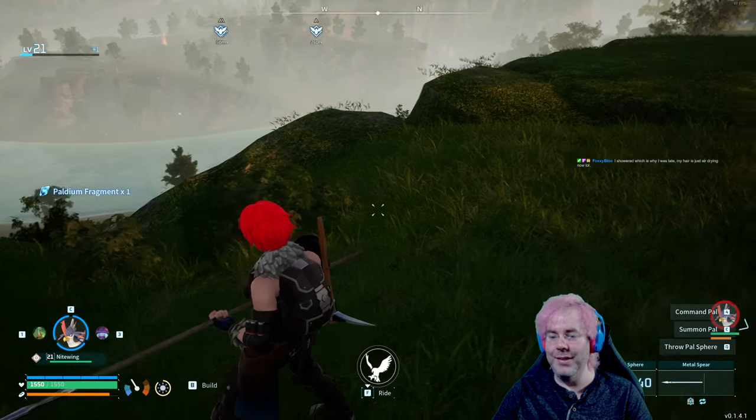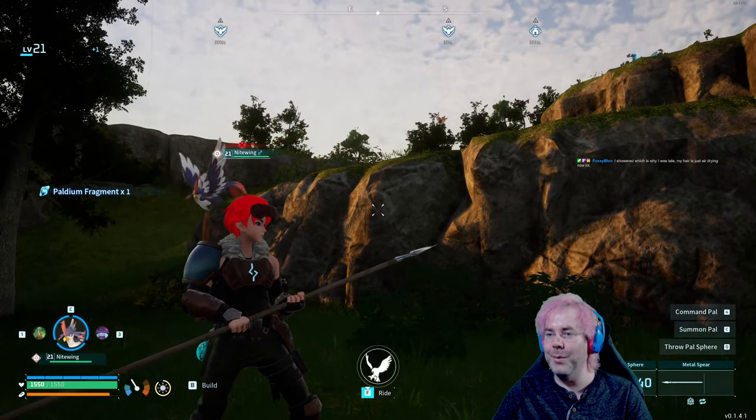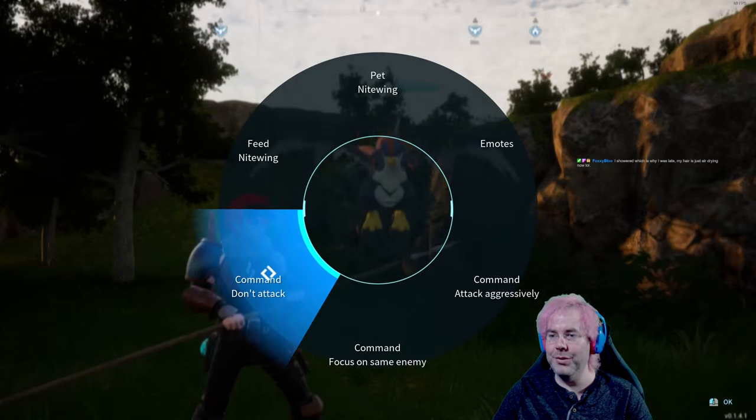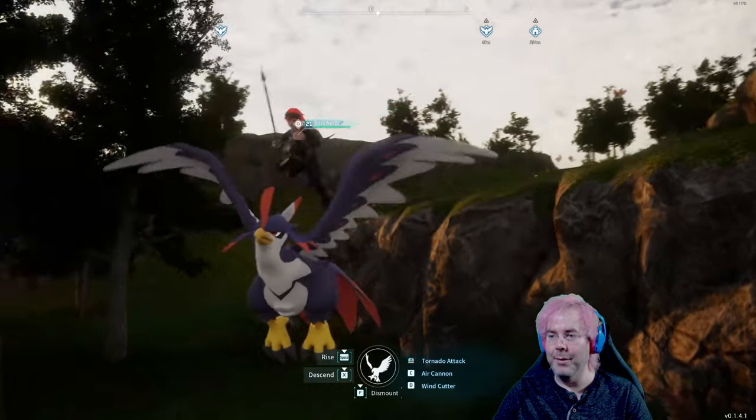We're mounted — F to fly. Oh no, Nightwing is busy picking a fight for some reason. Just don't attack. There we go, let's go. I wanted to go north.